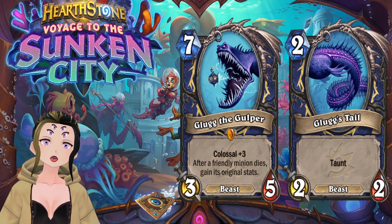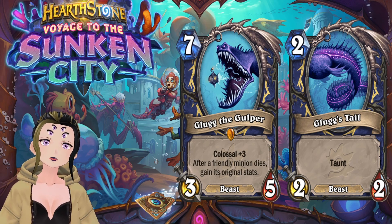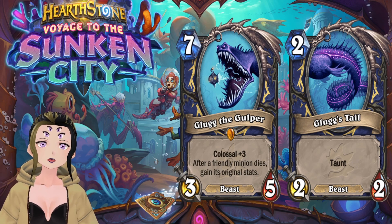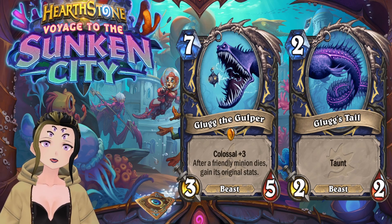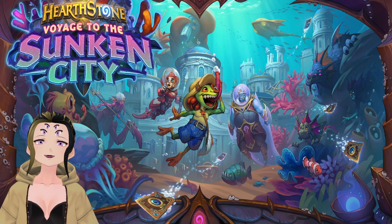Overall, I don't think Glug will see play. It's a cool artwork, which makes it a shame the design is so boring. This seems to be the issue with many Colossus minions — they started off strong and kept getting weaker. Hopefully the Hunter and Priest Colossus minions are more interesting when revealed.